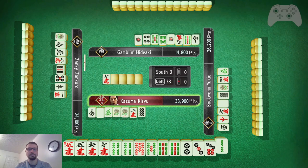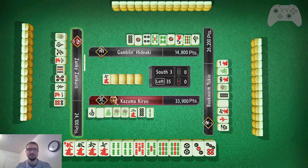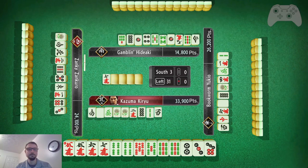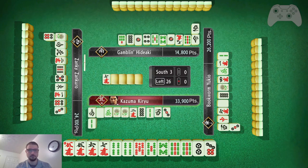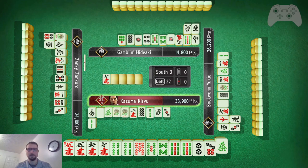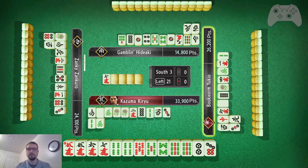I'm going to go ahead and toss 2 bamboo — it is not safe, but he tossed 1 bamboo, which makes it a little bit less likely. He is west, so he could have gone off west, but there has been one west toss, so it's unlikely. 3 safe, 2 safe. Green dragon should be safe — yes, there have been 2 tossed.